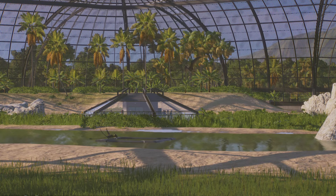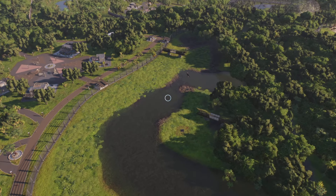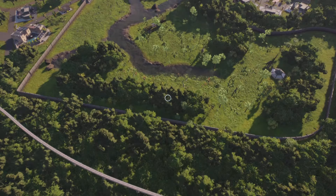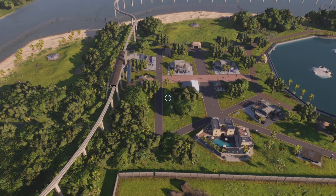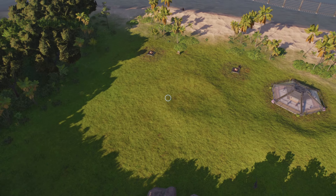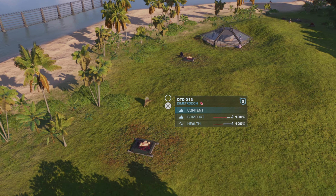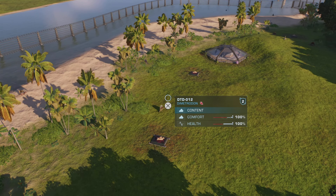Over here we've got the Acrocanthosaurus in a very large, spacious enclosure — probably should have been for the T-Rex, but I wanted them in the amphitheatre. Then jumping across here, this was actually the second section we built but is the fifth on our tour. Over on the beach we have a couple of enclosures — we have the Dimorphodons that are no longer starving or thirsty, because they've now found their food and water.